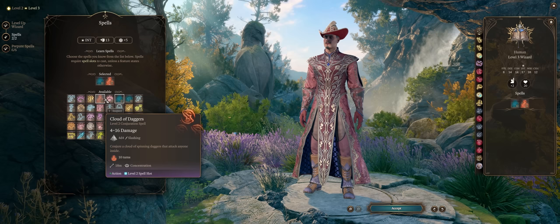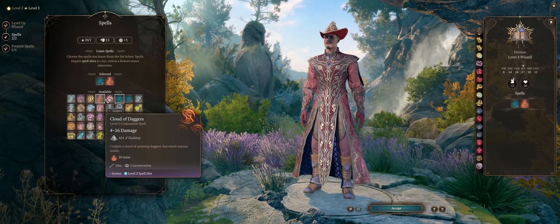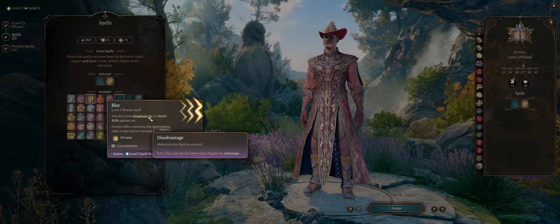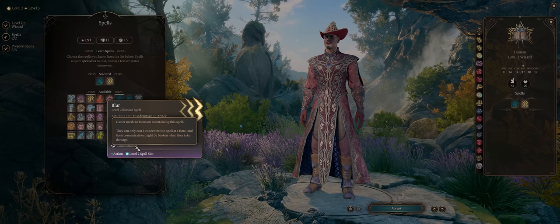Cloud of Daggers can help early on as a lingering form of area of effect damage. Sadly, you cannot move the Cloud afterwards — it's stuck in place — but it deals 4-16 damage every round. Blur can be quite handy too, similar to Mirror Image, if you want to tank with your caster by forcing all enemies to have disadvantage on their attacks against you. But unlike Mirror Image, it does require concentration, which is why concentration is a very competitive resource.